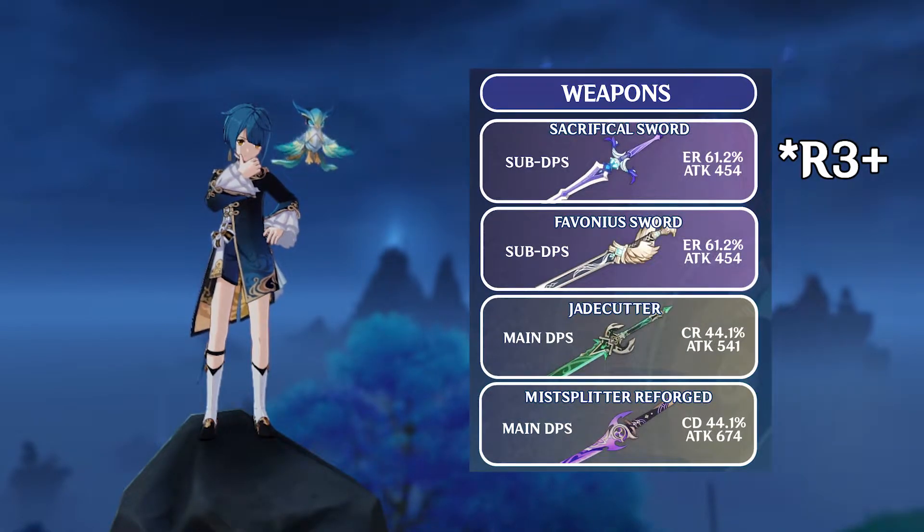Sacrificial Sword at R3+ is Xingqiu's best in slot by far. Being able to use his skill twice, especially if you can use it during his burst, gives him both more energy and damage. Not only that, but Sac Sword itself has a high ER substat, which already helps alleviate his ER needs. Remember, however, that this is specific to R3+ Sac Sword — at R1 and R2, you will find more difficulty getting the skill cooldown refresh, which makes it perform worse than other 4-star weapons.